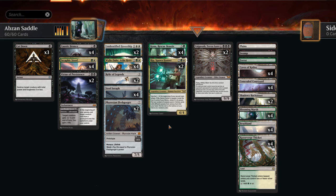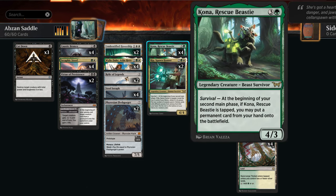Hello and welcome to another standard video here in the Duskmourne preview event, thanks again to Wizards for having me. Today we're taking a look at a white, black and green — Abzan colored — Saddle Survivor deck, using a lot of cards with the new survival mechanic, looking at Kona, Rescue Beastie.